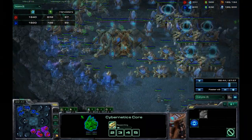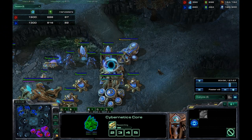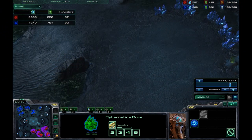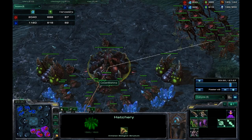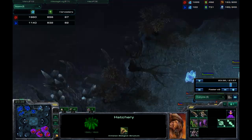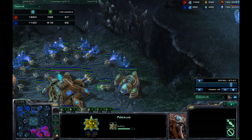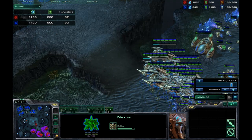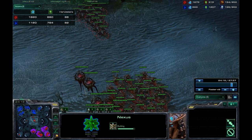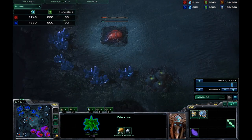I'm just going to fast forward at this point and just show basically what happens. I go over here to check to see if he went for a fourth over here. I don't realize he has a base over here. I do go for my fifth. At this point I'm going to move out to secure that fifth by putting on a lot of pressure. We see him putting on pressure as well so that he can secure his expo.